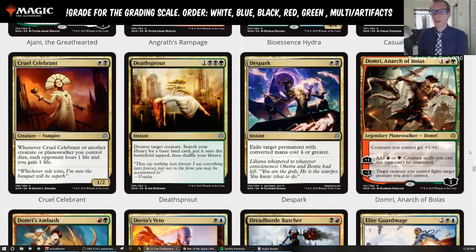Cruel Celebrant — white, black, 1/2. Whenever Cruel Celebrant or another creature or Planeswalker you control dies, each opponent loses a life and you gain a life. We got our Blood Artist back in standard. It's a two-mana 1/2 with no combat abilities, so it won't do anything in combat. However, that effect — every time any of your stuff dies, they lose a life and you gain a life — is awesome. Pair this with Judith the Scourge Diva and people are dying really quickly. This is a key part of the Mardu Aristocrats deck, and it does trigger for itself.